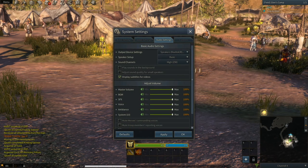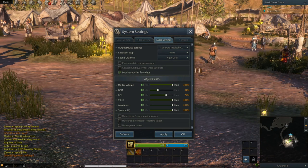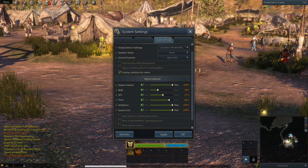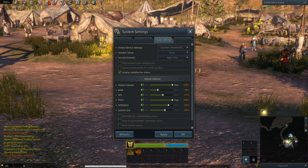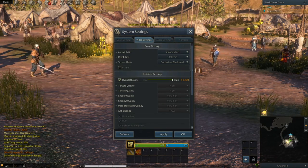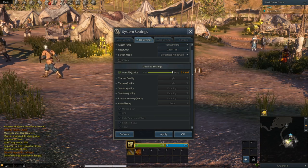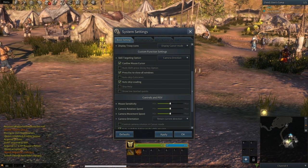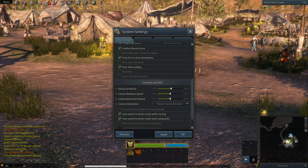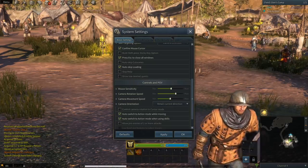Is there a dedicated sensitivity option? I swear I turned that down but alright. Okay, there it is — sensitivity and camera rotation speed. I definitely want to change the DPS of the mouse.